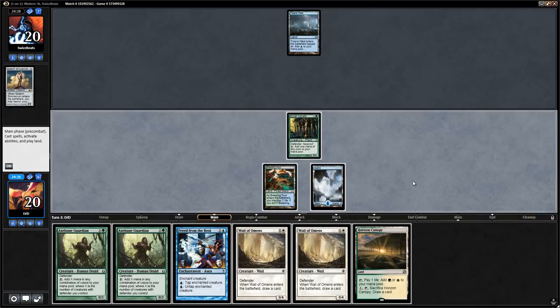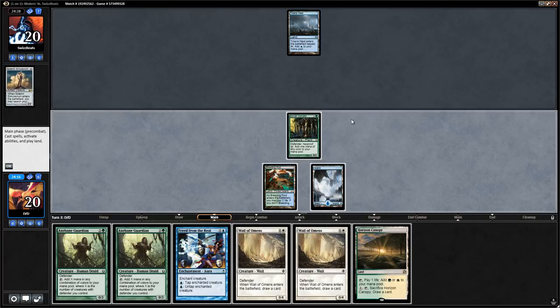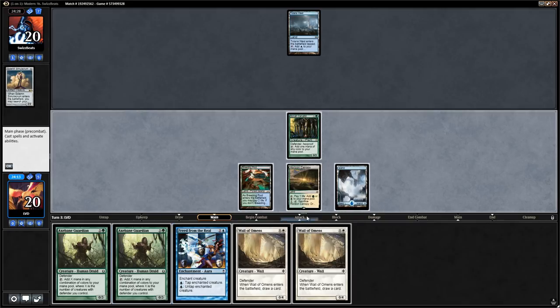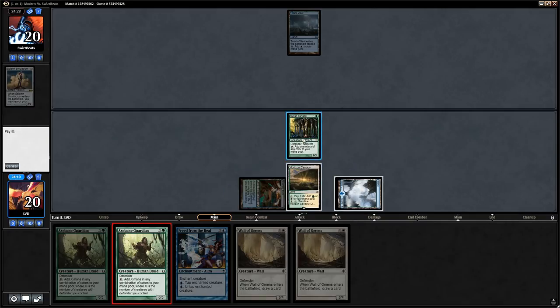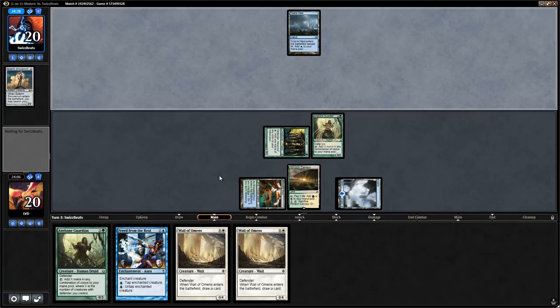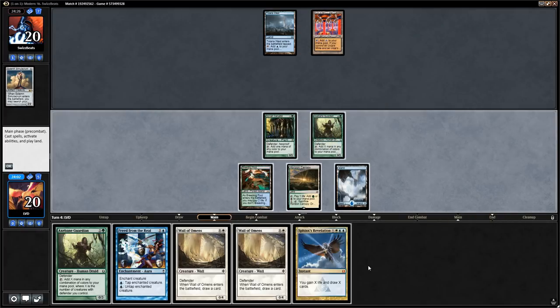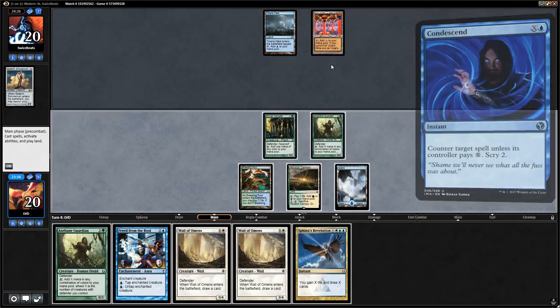Opponent missed their second land drop and discarded Solemn Simulacrum — perhaps they're on a Tron deck. We play Horizon Canopy and run out Axebane Guardian. We set up to make infinite mana next turn, which we can use to play out our Wall of Omens. If the opponent has no disruption they're just dead, so we go for it. The opponent looks to be on Blue Tron, so they could have Condescend or Remand.